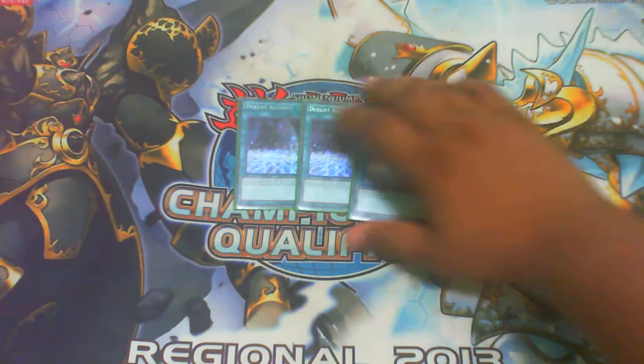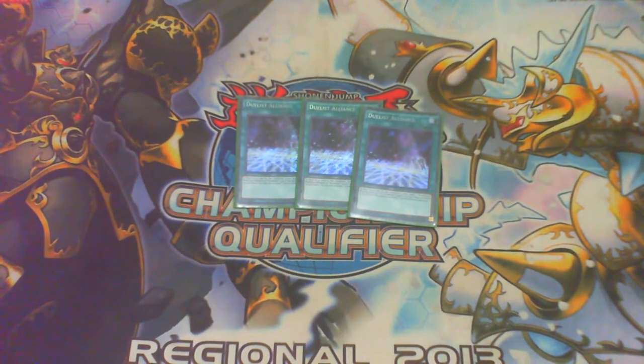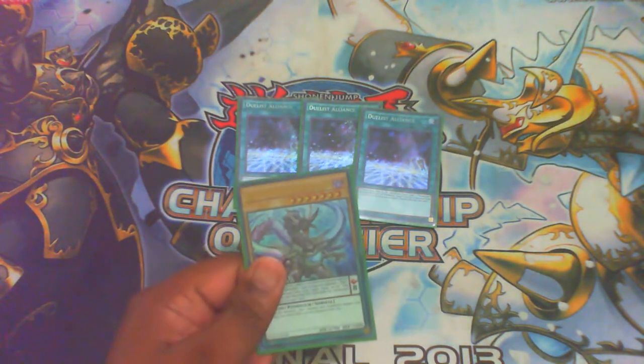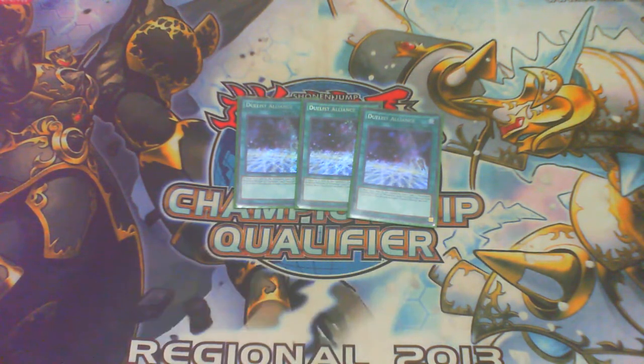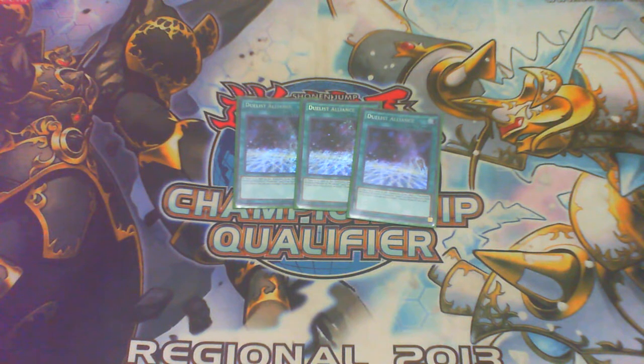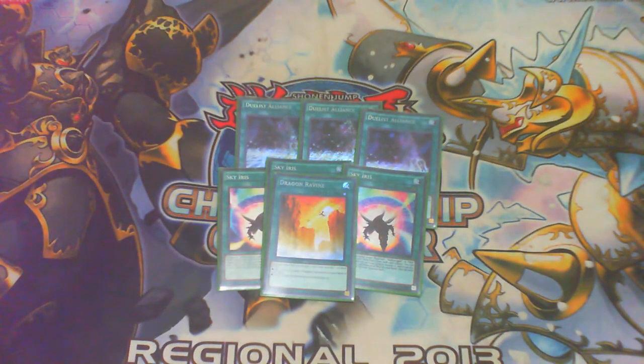Triple Duelist Alliance — you have to play three because you need to search. On the percentage rate at which I find a way into this card, it's extremely high — I find it in 90% of duels with three copies and about 11 ways to search it. It doesn't only search your Magicians either; you can also search your original Odd-Eyes Pendulum Dragon if you don't have a low scale or your Pendulum Call.